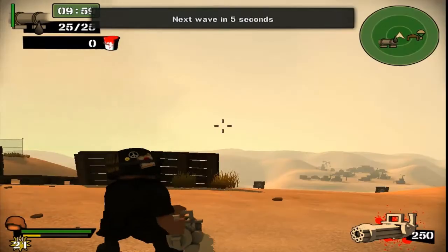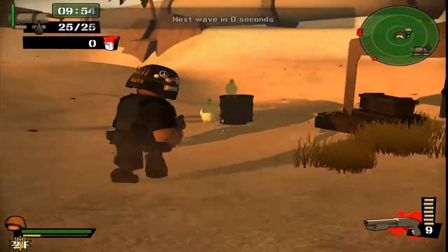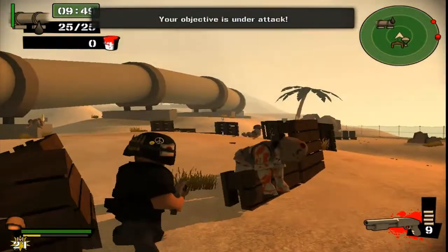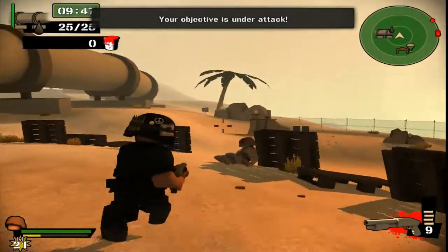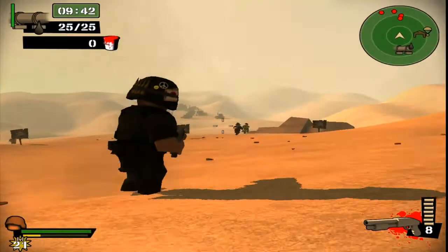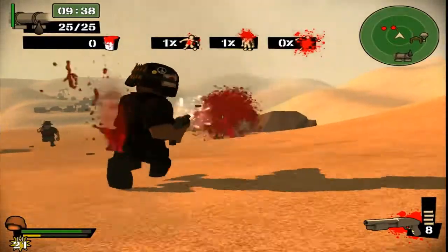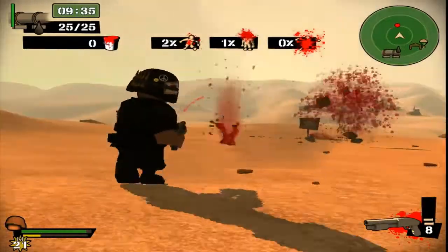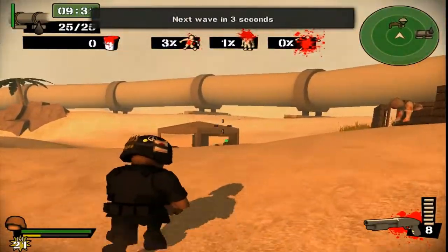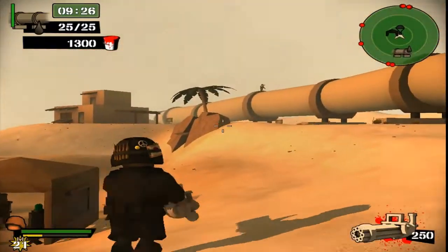Alright, here's our help tent. What this does is let us go in and request supplies and ammunition to prepare the pipeline and get more ammo for our guns. Here they come — I love this game, I'm telling you. We're going to request some supplies early on so we don't have to do it later.